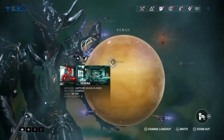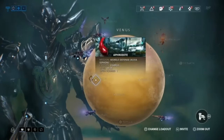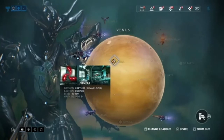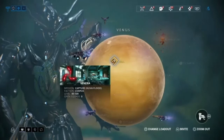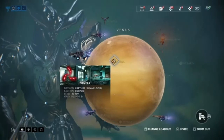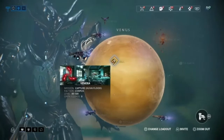Kuva floods give you more kuva — normally twice the amount. From a normal kuva siphon you get around 600 to 700 kuva, and from a flood you'd get about 1250. Honestly, it is better to farm with a booster rather than without one. Just doing a flood with a booster will give you a little over 2500 kuva, which is almost enough for one maximum cost roll. You're not getting tons of kuva, but a decent amount.